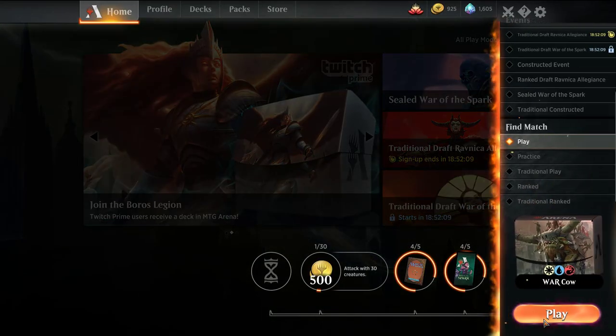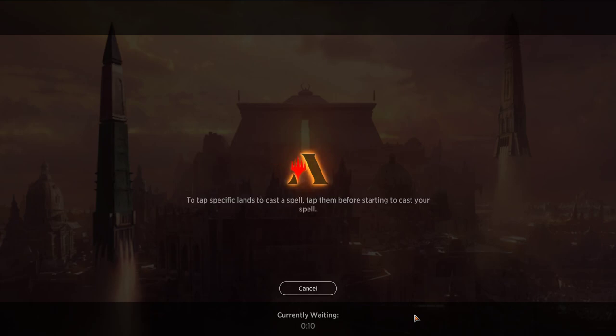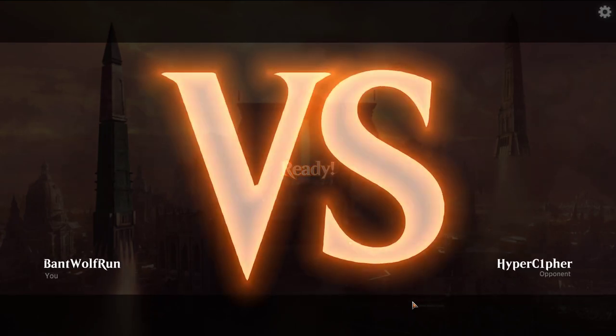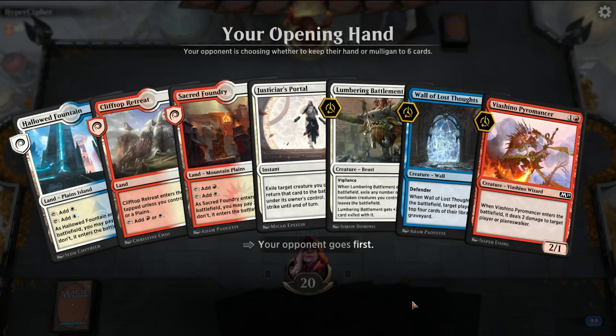I keep playing decks I don't care about attacking with. Got the worst ones — we played mill, and now we're playing just like an all-in combo deck. Not really helping the cause. So we're running back for one more. I think for the next budget deck we'll try out maybe a blue-black amassed deck — that seems to be what some people were asking for in the chat.